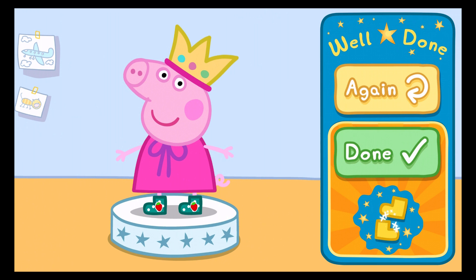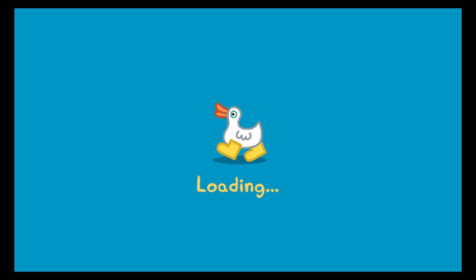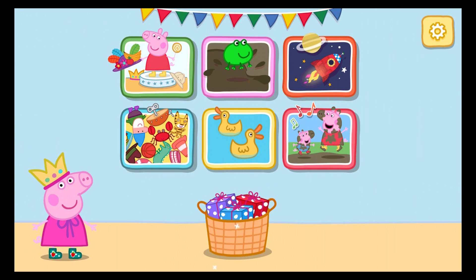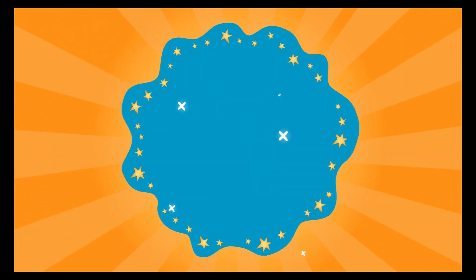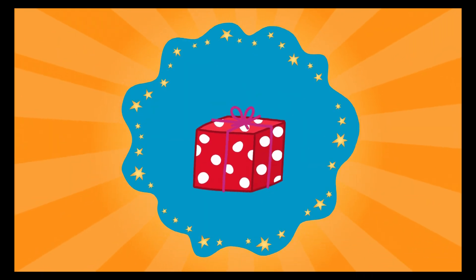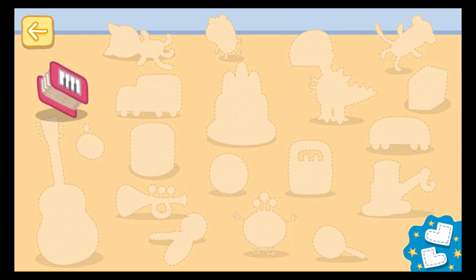Press the green Done button to see what's in your toy basket. Look, there is something in your toy basket! Choose a present to unwrap. Great! It is an accordion! This is your toy basket. Each time you find two golden boots, you will unlock one present.